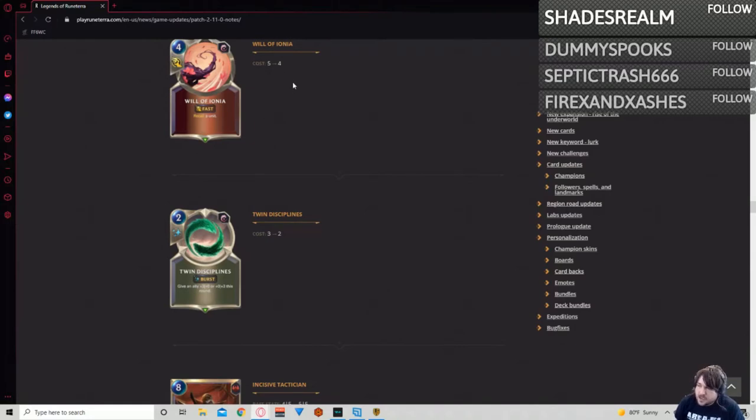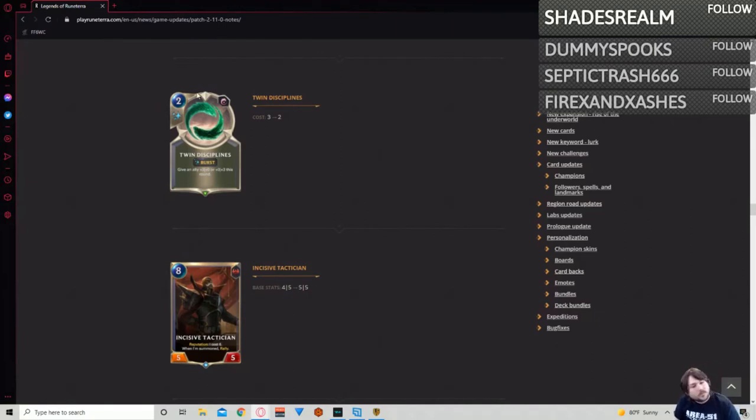Twin Disciplines going down to two mana — this is great for Ionia and a huge buff to the card. It's definitely going to see play in basically anything that plays Ionia now. It's possible it's overtuned, because the three-damage burst for two on its own isn't an issue, but you can combine it with Noxus cards that also go at burst speed and get a lot of potent damage. You can combine this a lot more easily now with things like Karma, who just got a mana cost reduction. This card has always been insanely flexible.